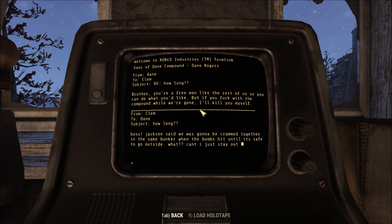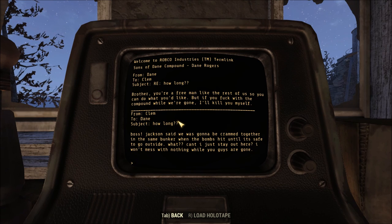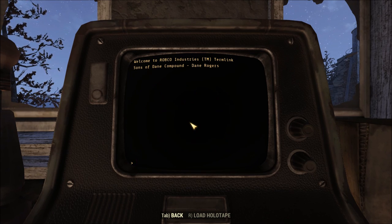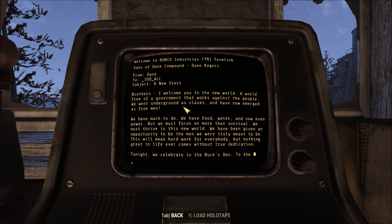'Ari, how long?' — 'Brother, you're a free man like the rest of us, so you can do what you like. But if you mess with the compound while we're gone, I'll kill you myself.' Then: 'Jackson said we were going to get crammed together in the same bunker when the bombs hit until it's safe to go outside. I can't just stay out here. I won't mess with nothing while you guys are gone.' And the emergence entry: 'I welcome you into the new world — a world free of government that works against the people. We went underground as slaves and have now emerged as free men. We have food, water, and now even power. But we must focus on more than survival — we must thrive in this new world.'